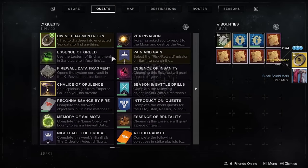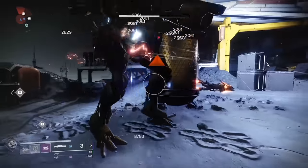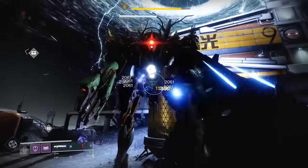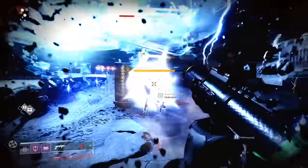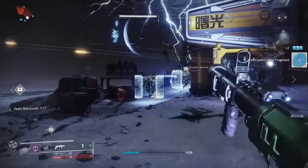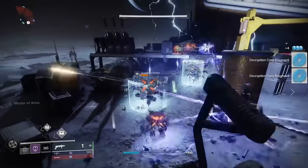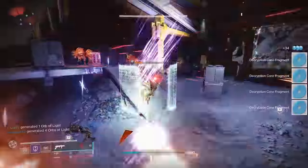The next part requires decryption cores — 120 of them from Vex enemies. You can do this via the Vex invasions on the moon or from the Vex Offensive activity. If you choose to do the Vex Offensive, there is a brief quest you'll need to complete in order to unlock it. Killing Vex will get you the cores you need, so just keep killing until you have 120 cores.